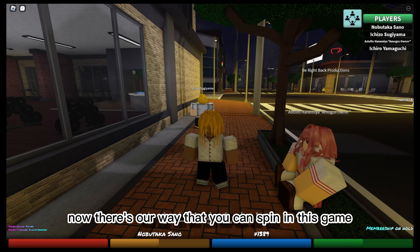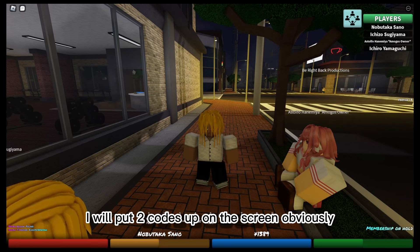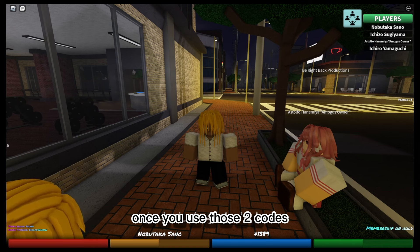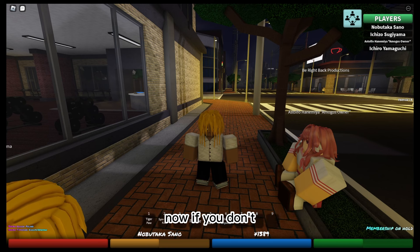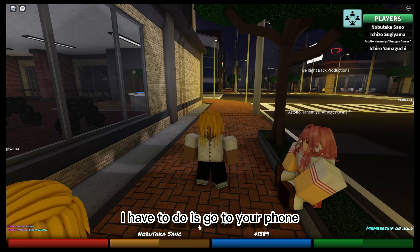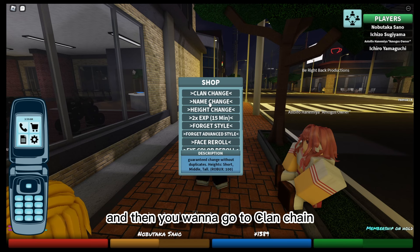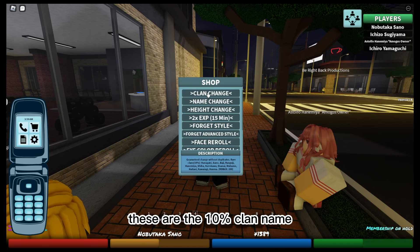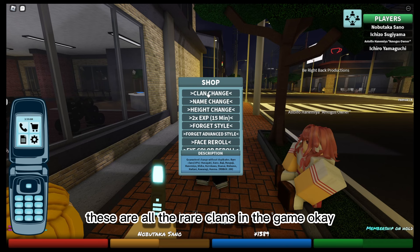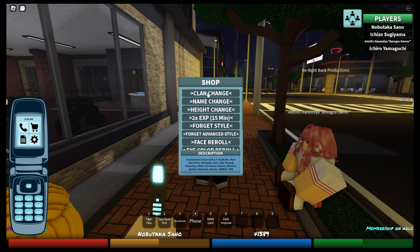There are two ways that you can spin in this game. One is going ahead and using a code. I will put two codes up on the screen and show what they mean and what they do. All you have to do is use those two codes, and you might get a lucky chance of getting it. Now if you don't, you can also go ahead and spin some Robux. If you want to spin some Robux, all you have to do is go to your phone, pull out your phone, and go to the little store cart. Then you want to go to Clan Chain. At the very bottom, these are the 10% clan names. These are all the rare clans in the game. So if you do not see these as one of your last names, then you just got yourself just a little common clan.